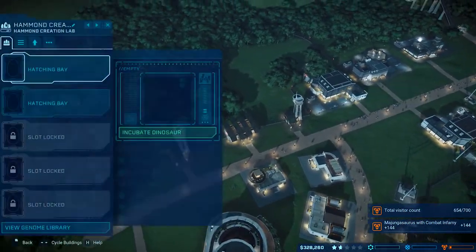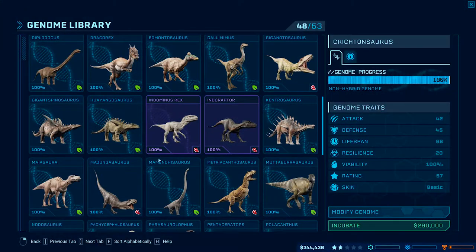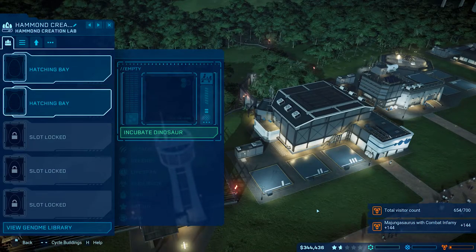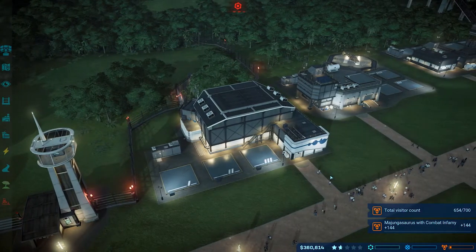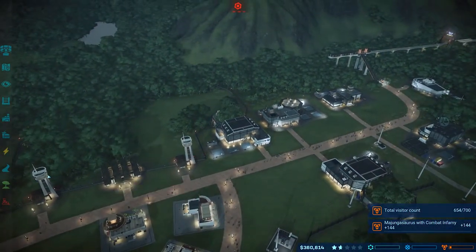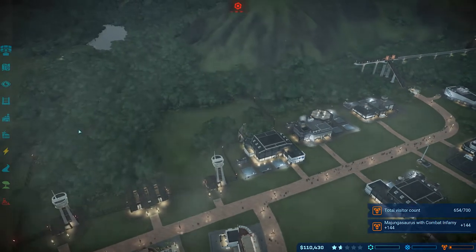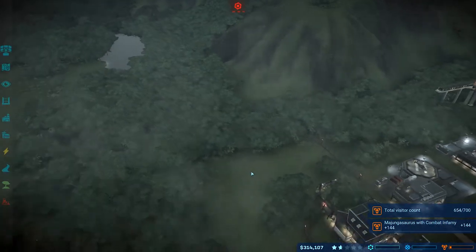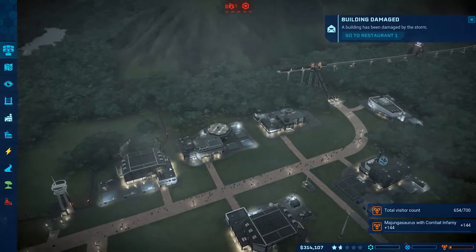How much is this bad boy going to cost? Without anything, he's 1.4 million - and he needs to have 144 combat infamy. Oh my god - there's a storm! That's not good. No no no - are you kidding me? Yes - at least he didn't get done building - oh my god.